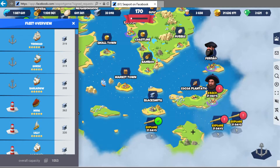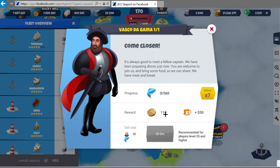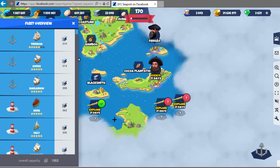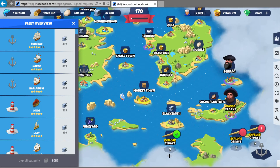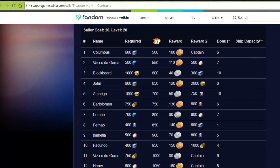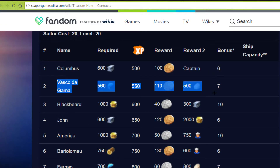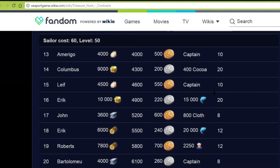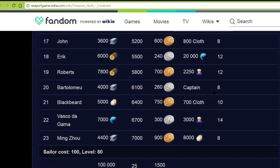There's another NPC here - you get a bit more. I think this keeps repeating: you do one, it splinters off into two. According to seaportgame.wikia.com, it goes Columbus, then Vasco, then Blackbeard - just more and more NPCs down the list. There's a level 50 requirement and some missions need 3,000 crew and 700 cloth.